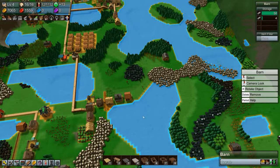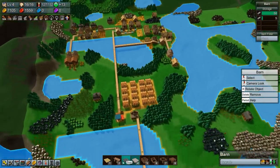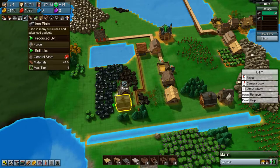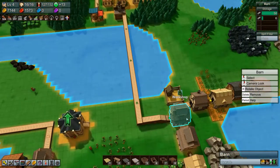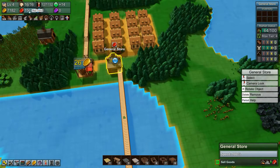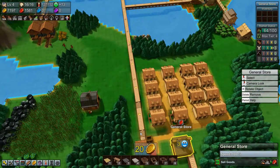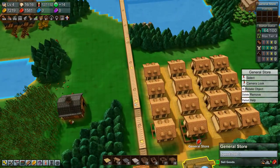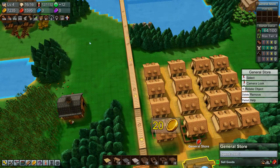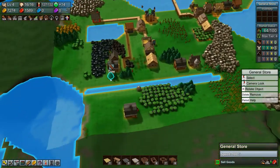Hey everyone, I'm Nog and welcome back to Factory Town. In the last episode we got iron going, we're making iron plates, we got cloaks going, so we are now providing cloaks to the general store which is helping our red coins greatly. We also have bread, sandwiches, and cheese going nicely to the food market giving us a nice bit of yellow coins.